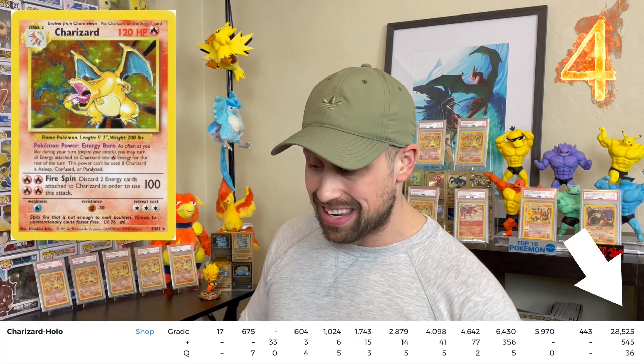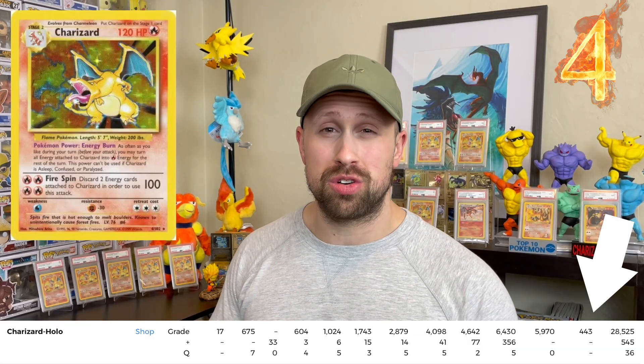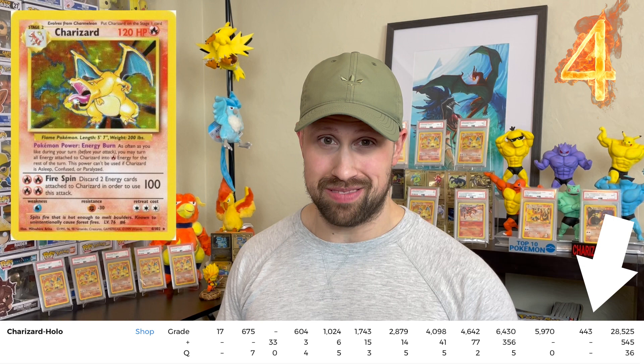Coming in at number four is another Charizard card with a staggering amount of PSA examples. It is the unlimited base set Charizard holo, which has a total of 29,106 PSA copies. Out of all those copies, only 443 of them got the PSA 10, giving this card only a 1.5% PSA 10 hit rate.